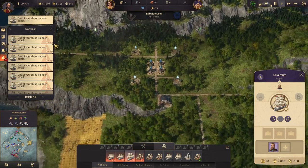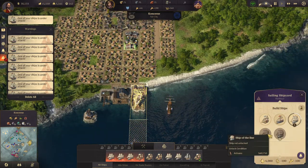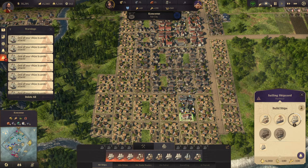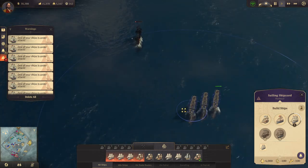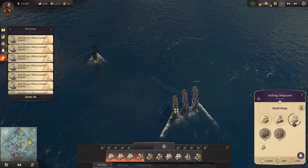Ship under attack — I know. We need to get more artisans so that we can start building clippers. Alright, that ship is going down. There we go.